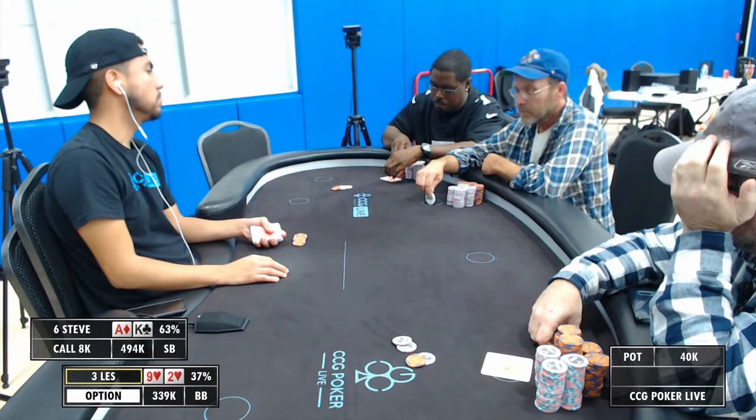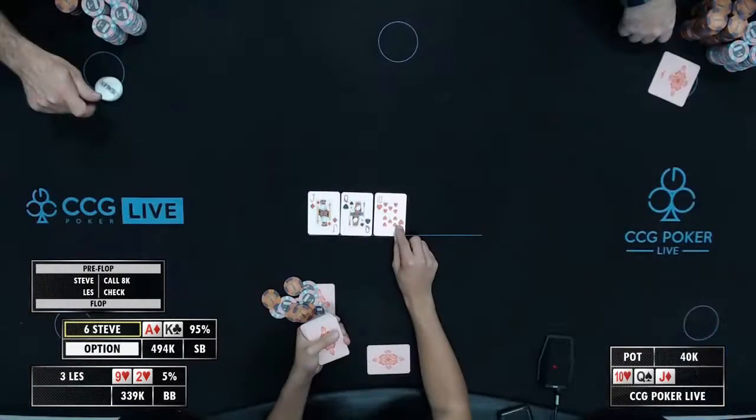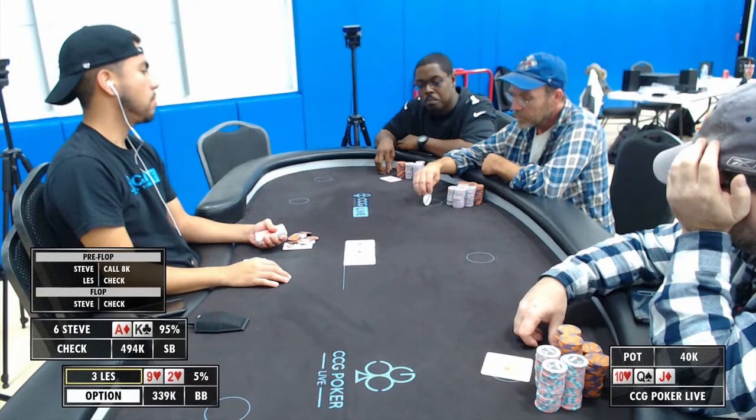Steve elects to just limp in. I really like this play because Brandon had talked about it earlier — if you're going to limp in your bad hands, you also have to limp in your good hands so that the players you're playing against do not always know exactly what you have. Well, gin for Steve — which is another favorite saying of mine.